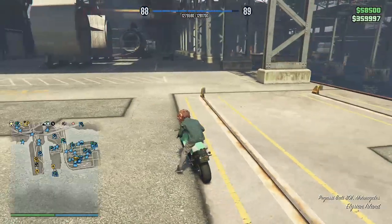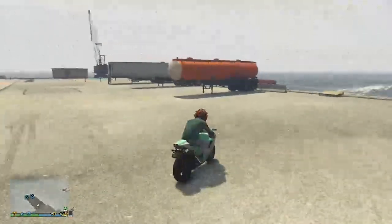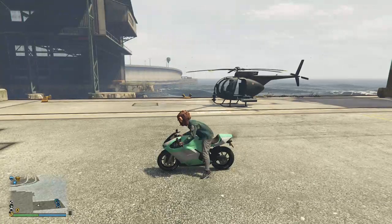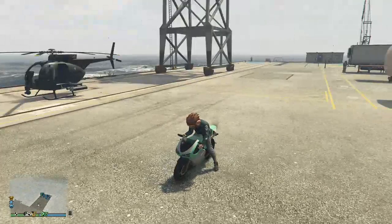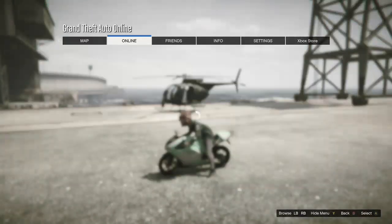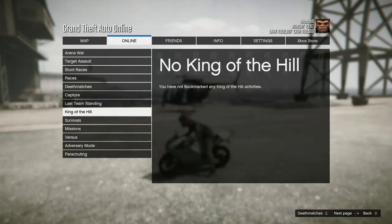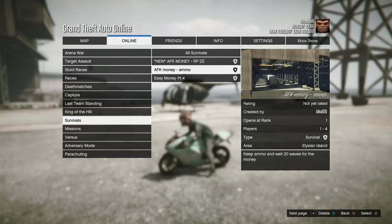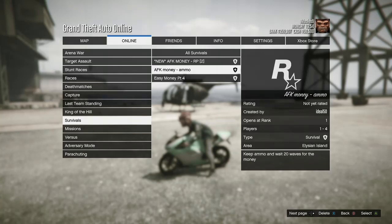What you guys want to do is go down to the description below this video and select the job link that matches your platform. I'm going to have an Xbox link, a PS4 link, and a PC link — click whichever one you're on. Once you have it bookmarked, go to Online, then Jobs, Play Jobs, Bookmarked, and scroll down to Survivals. Xbox, PS4, and PC versions will have different titles, so make sure you're clicking the right one.